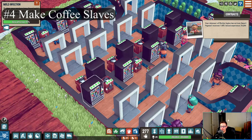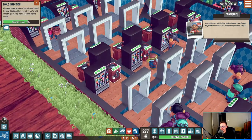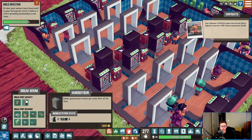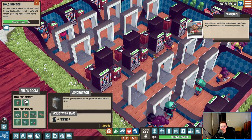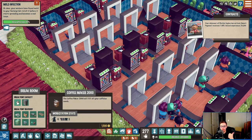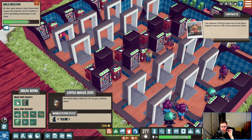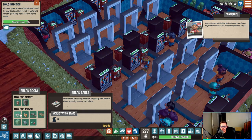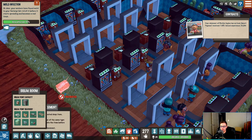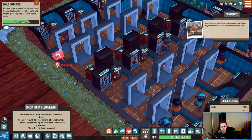Tip number four: break rooms. The most efficient setup I've found so far is just a vending machine, a coffee maker, and a door. Don't add any extra furniture. The reason is vending machines and coffee makers both give you more break point cap and more break points produced, and they take very small amounts of space. Everything else that might be worth it requires a lot of space. The only notable exception is the radio — if you find a room where you can squeeze in a radio, might as well do that.